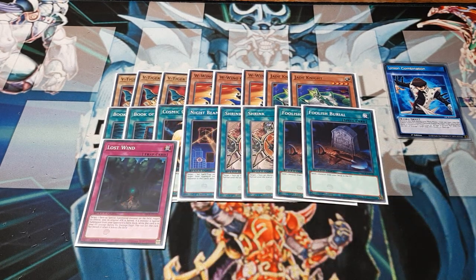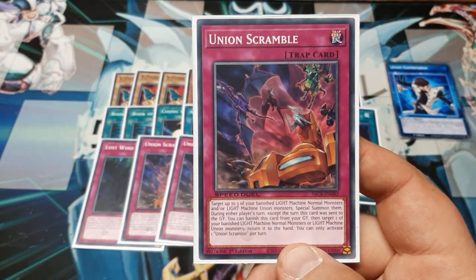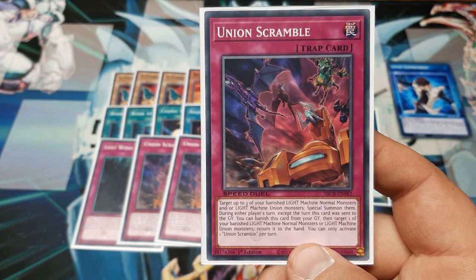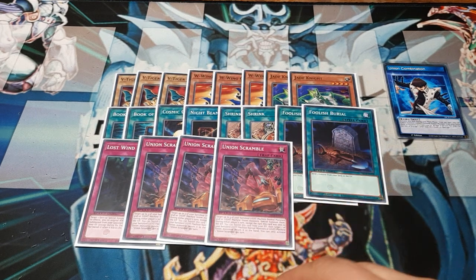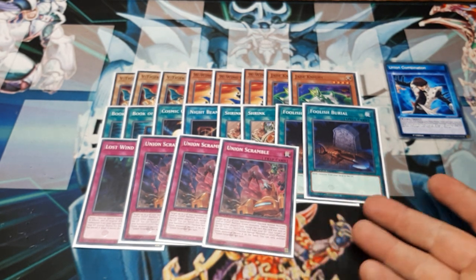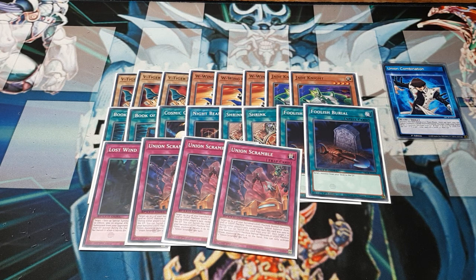Going into the traps, we're keeping a single Lost Wind in the main deck, and then three copies of Union Scramble — a card that needs a good two minutes of reading. Target up to three of your banished Light Machine Normal monsters and/or Light Machine Union monsters and special summon them. During either player's turn, except the turn it's sent to the graveyard, you may banish this from the graveyard to target one of those banished Light Machine Normal or Union monsters and put it in your hand. Activate one copy per turn. After an opening of double Foolish Burial plus Union Combination, setting this gives you a fusion plus two monsters coming in afterward, setting up another Union Monster fusion or just oppressive attacks.